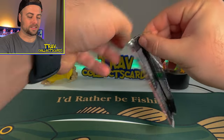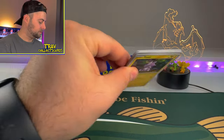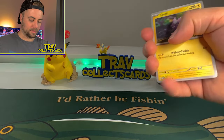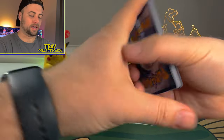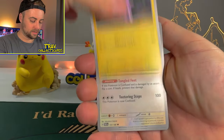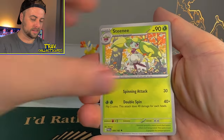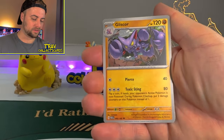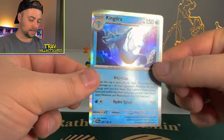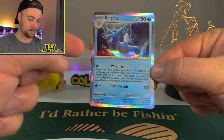Hopefully we got a couple of stacked ETBs here and we can pull some absolute hits. We'll start off with a steel energy. We got Toxel, Spinda, Nimble, Elekid, Steeny, Absol, Gliscor, Loudred Reverse, Toad's Cool Reverse, and a Kingdra Hollow to start us off — a very misprinted Kingdra Hollow.